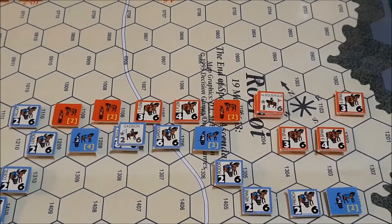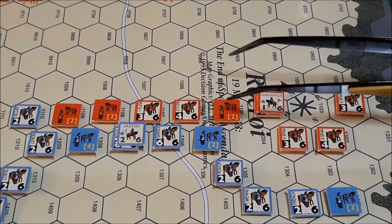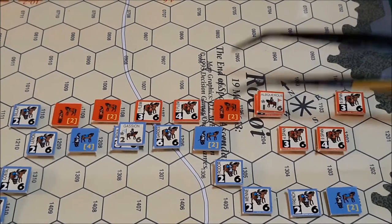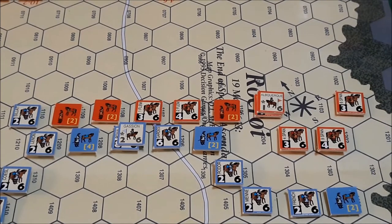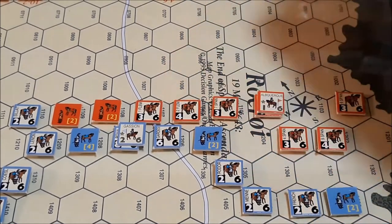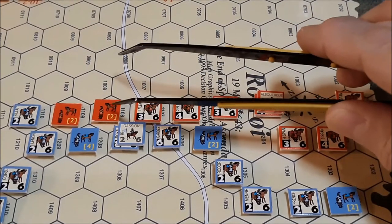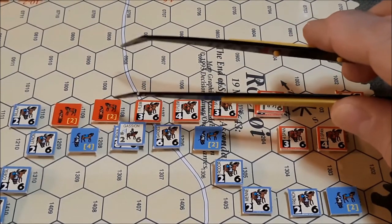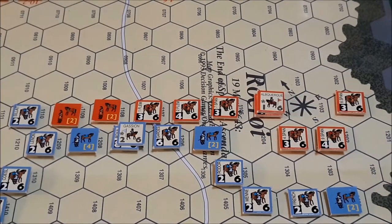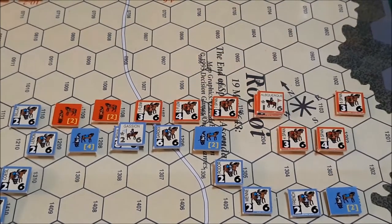This unit here will also get a plus 1 to its die roll, since it's not in an enemy's zone of control. Disrupted units do not exert their zone of control. It rolls a 5. Things are looking good for the Spanish player. And finally, this unit cannot be undisrupted or make a check because it's adjacent to an enemy leader, and this unit cannot either.